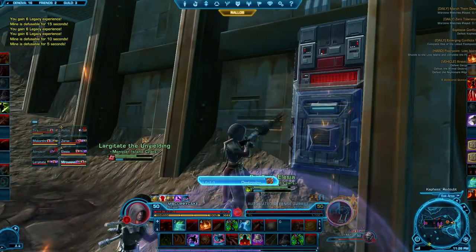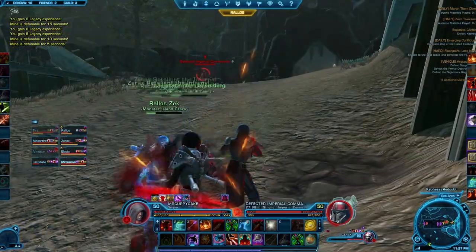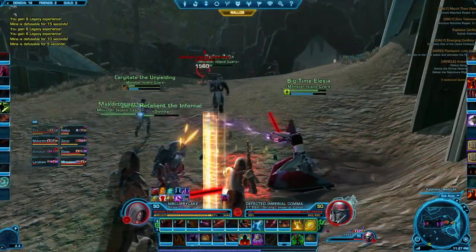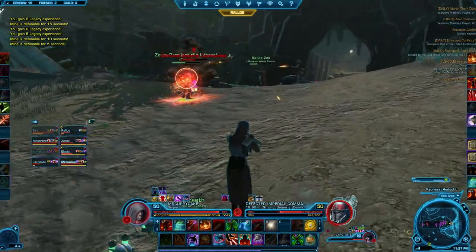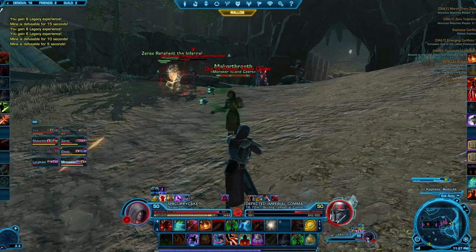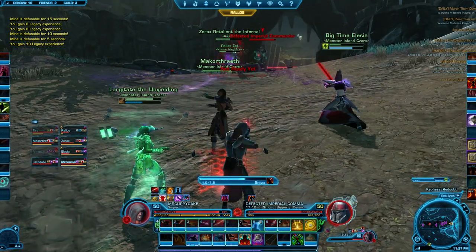Our off-tank didn't click the button at first, but once you get to the edge of the minefield you want to hit that button which will turn the turrets off — that's actually pretty important. There are two different enrage timers in this battle: the first is for the turrets and the second is for Vorgath himself.